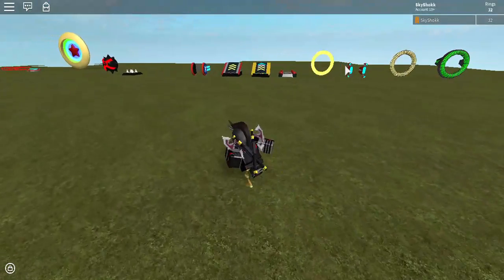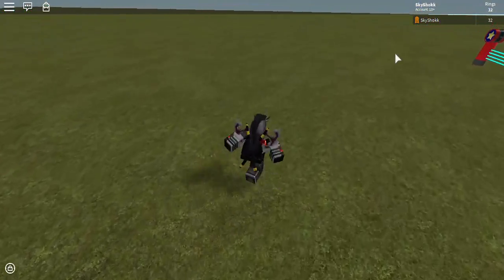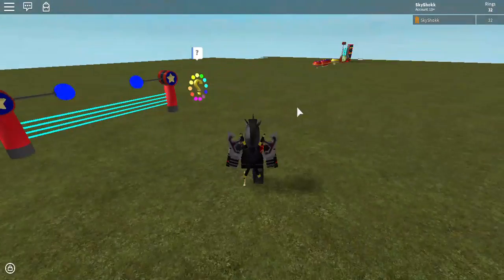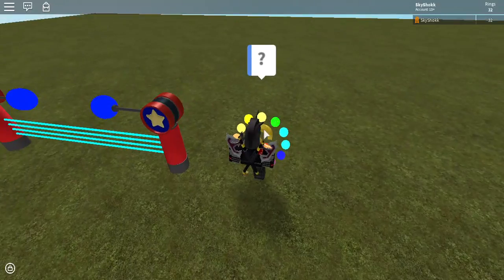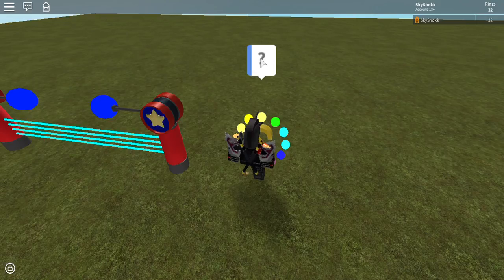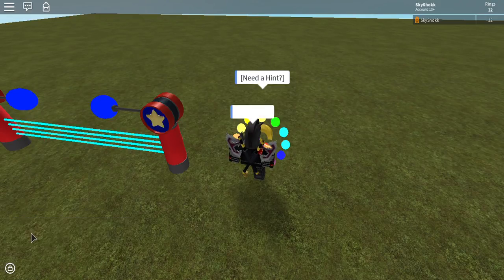Red ones are worth three and gold ones are worth one. The question ring — I just got done modifying this. It used to not say anything at all, but now it gives a hint.